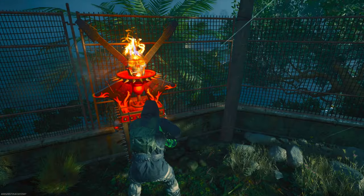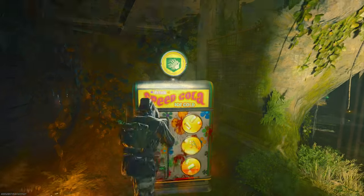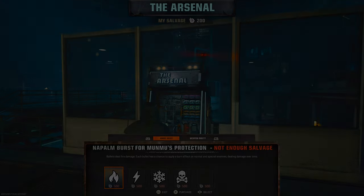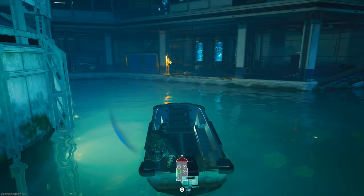So the first step is to get enough points to buy the three perks I just explained at the start. Then what you want to do is upgrade your weapon rarity and then quite simply get yourself a boat.